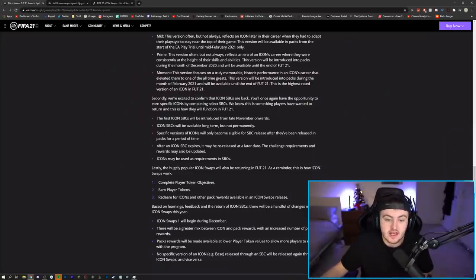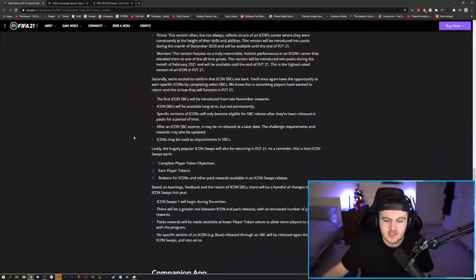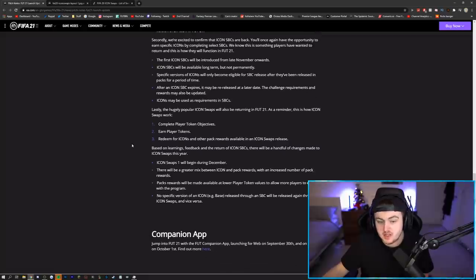EA dropped the pitch notes at the start of the game talking about icons, icon SBCs, etc., and they also put in about icon swaps. It says: the hugely popular icon swaps will also be returning in FIFA 21. As a reminder, this is how icon swaps work: you complete token objectives, earn player tokens, and redeem them for icons or other pack rewards available in icon swaps.